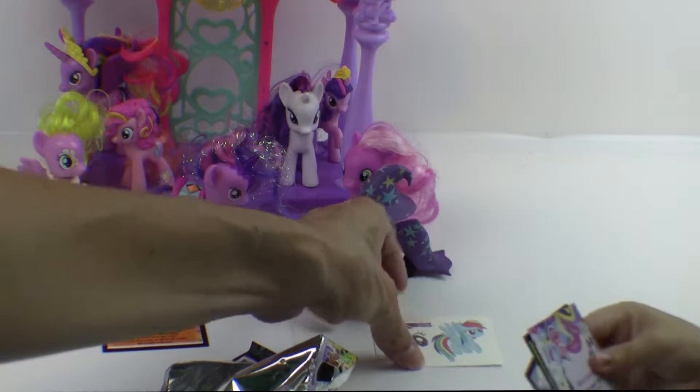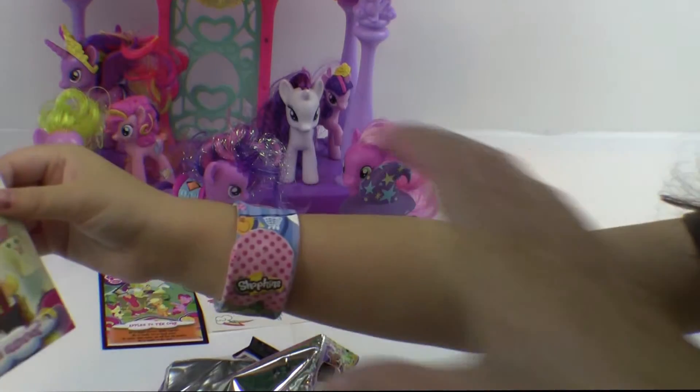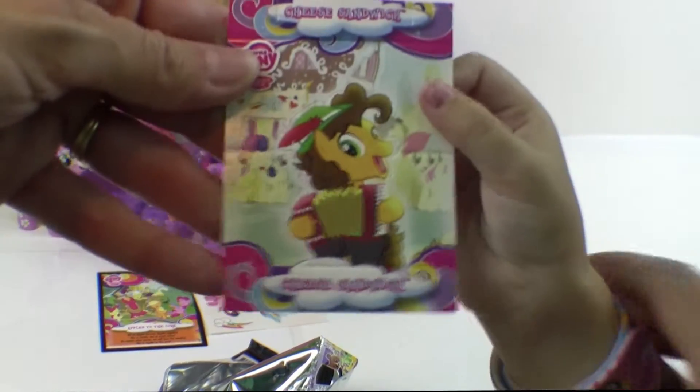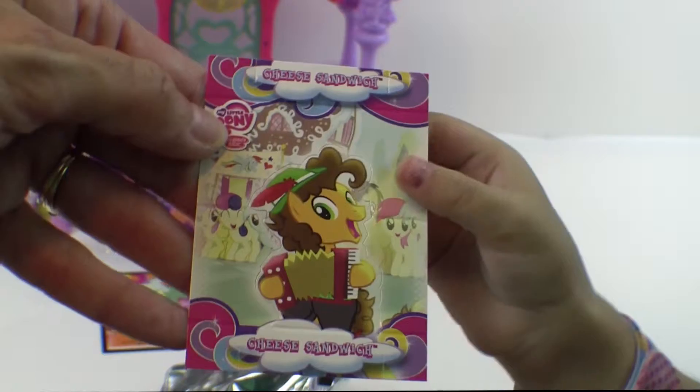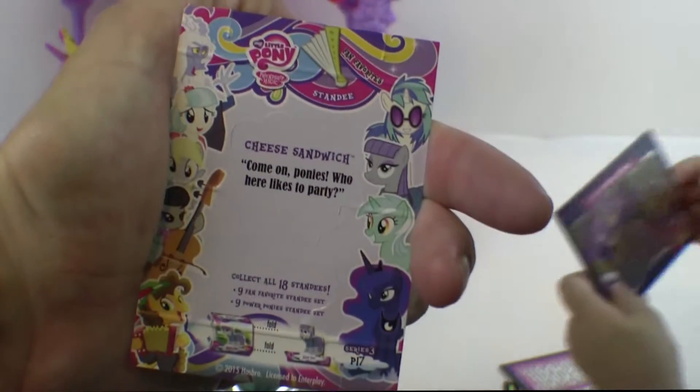Can I see? That's Rainbow Dash — she's got the nice, lovely rainbow hair. So you can put this on your arm. Ooh, this one is too cool. She's sandwiched. Cheese sandwich. And you got ham. Cheese sandwich. Come on, ponies — who here likes to party?